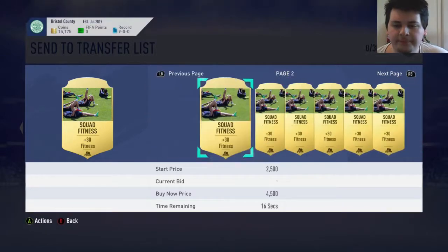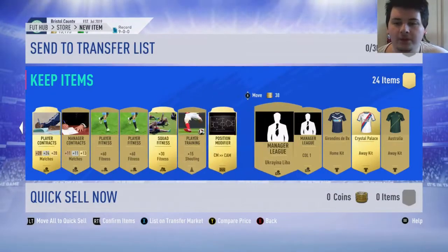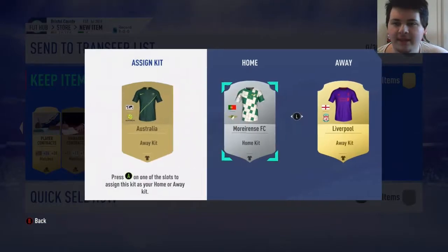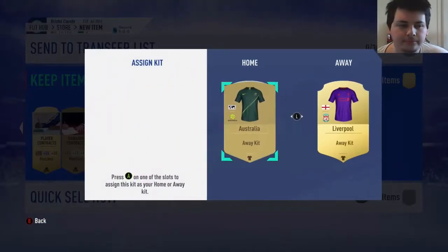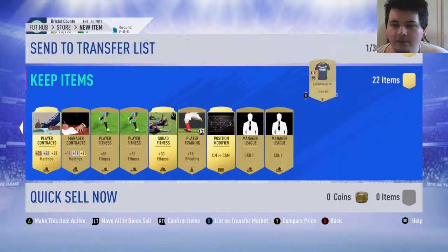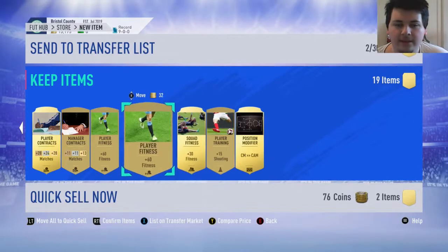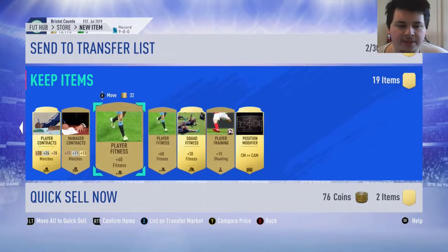Foot Champs is still going on right now, so they're probably at peak value. I can probably get 1,100-1,200 for them at the start of Foot Champs next week, so hold onto that. We've got the Australia kit, which is pretty cool - I'll make that an active kit. Java update available - that's what that sound was. We'll sell all that, quick sell that, and I'll go over to the club and sell all this fitness and stuff.